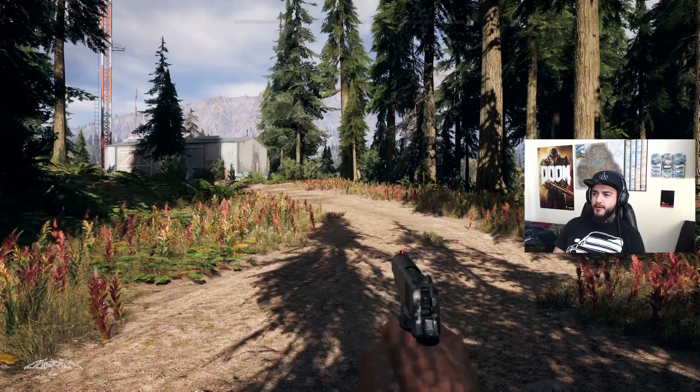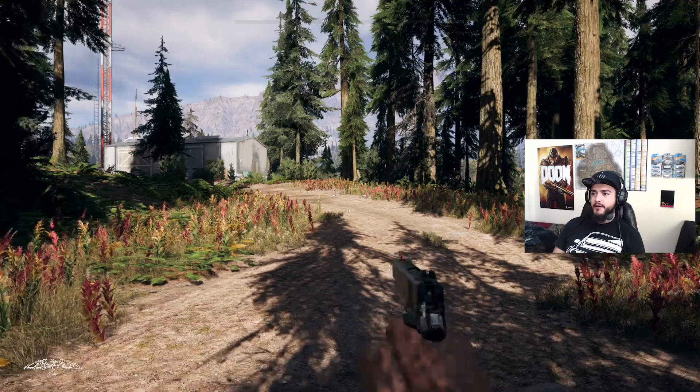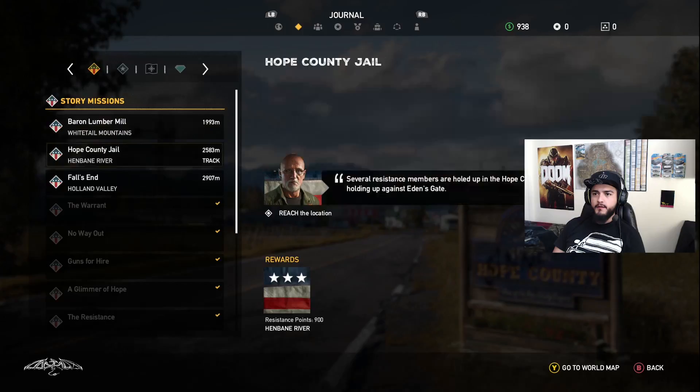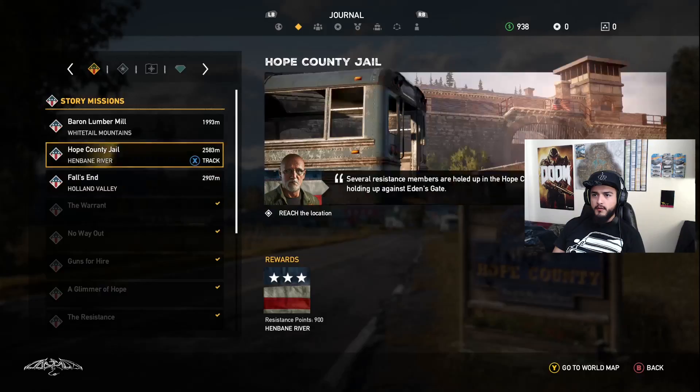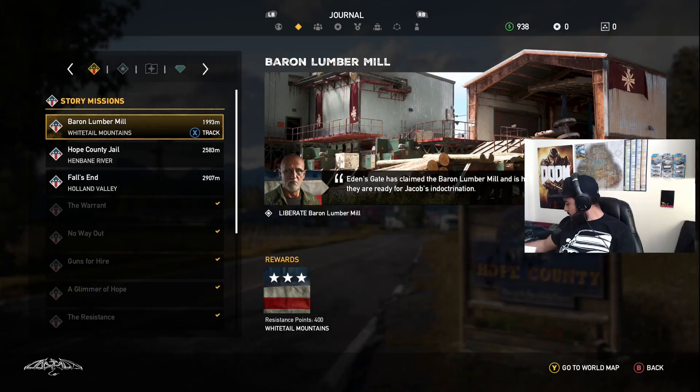Hello everyone, welcome to the third video. From here we're gonna continue the journey across Far Cry 5. We just liberated Dutch's Island, so we're gonna go off from here. Let's see what we find. I think we need to track our next mission — which one should we track? We need to do all of them. It looks like we should probably liberate Falls End, so let's go for that one.